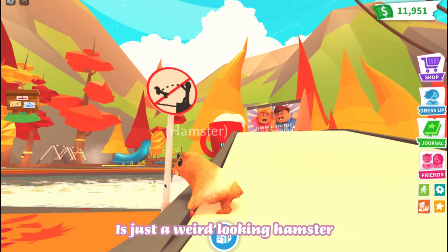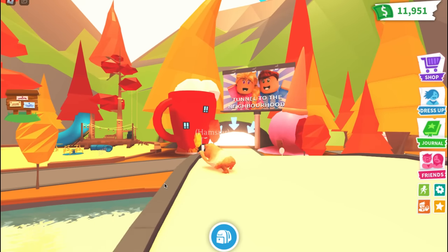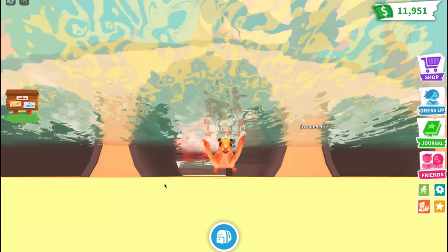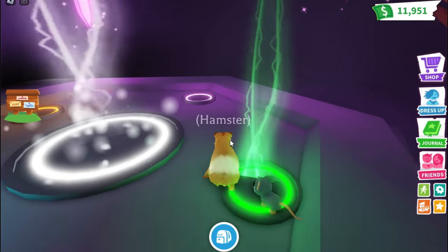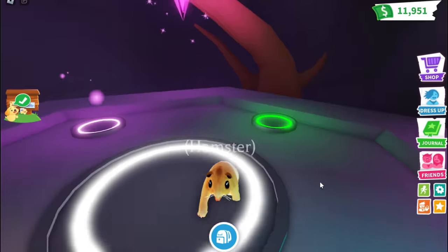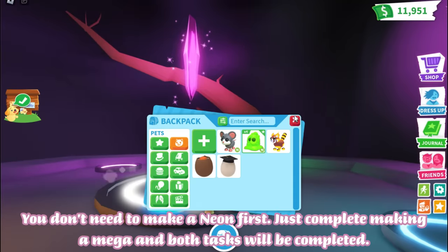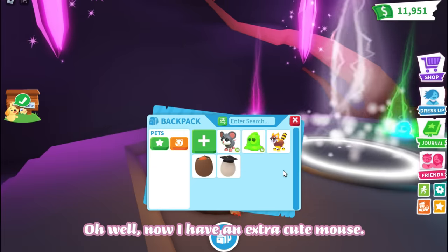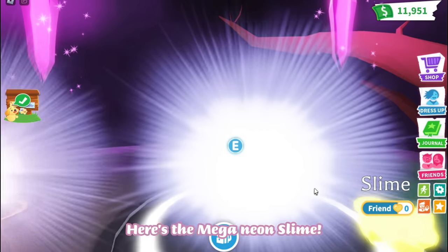My next alt is just a weird looking hamster, but I love it. I made a mistake here — if you have both tasks, make a Neon and make a Mega Neon, you don't need to make a Neon first. Just complete making a Mega and both tasks will be completed. Now I have an extra cute mouse. Here's the Mega Neon Slime — so slimy.